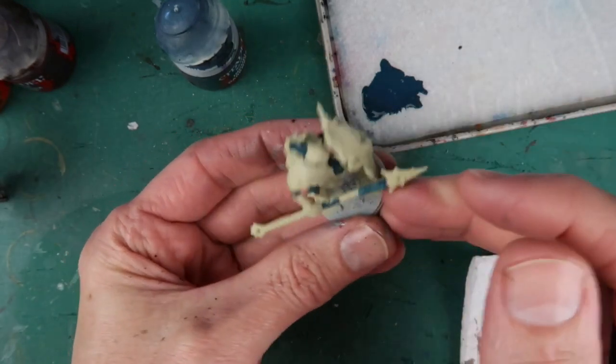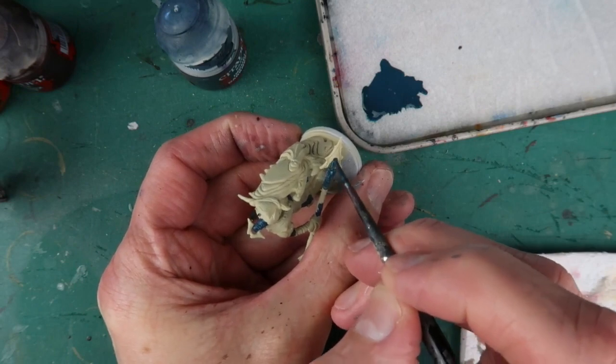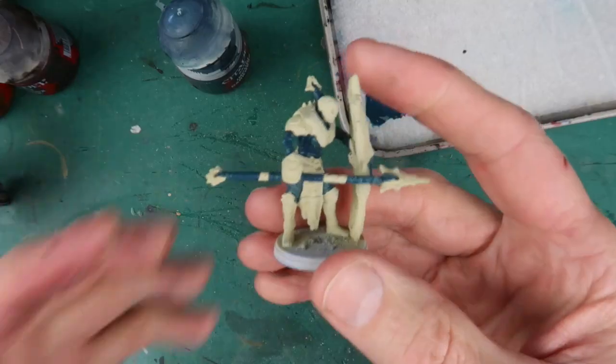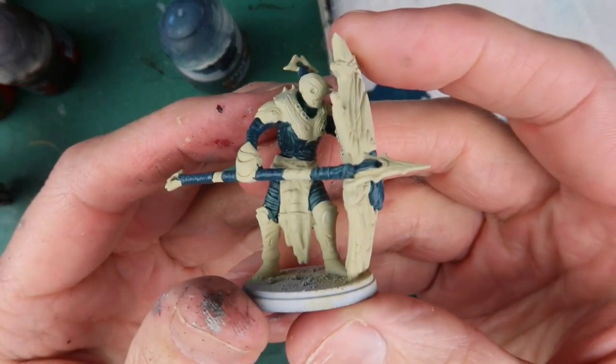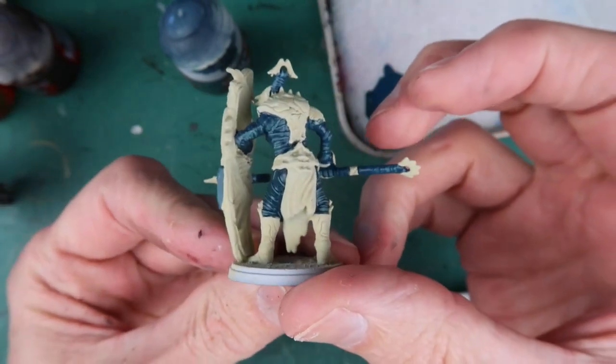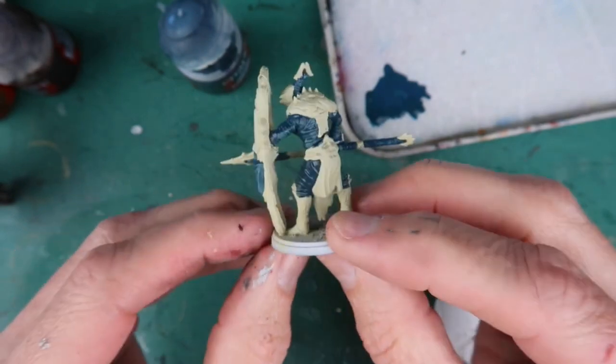There are also some more bandages wrapped around the haft of the spear that he's wielding — I'll paint those in now as well. And there you have it — there's the base colours down on the figure. Just that bone all over and then the Incubi Darkness on the areas of cloth and wrapping.